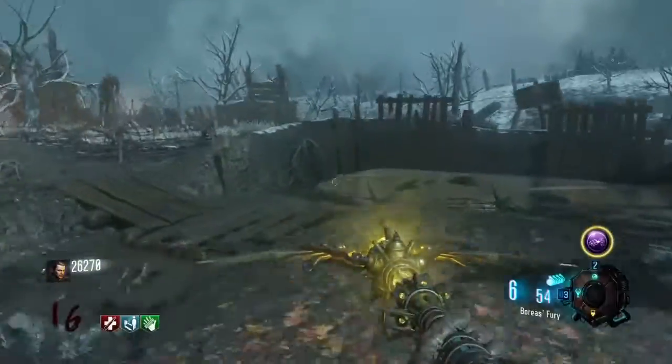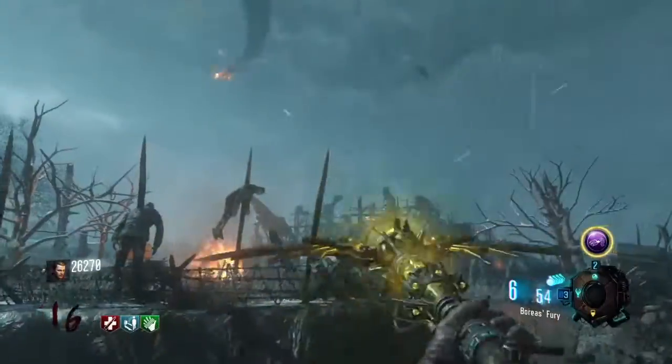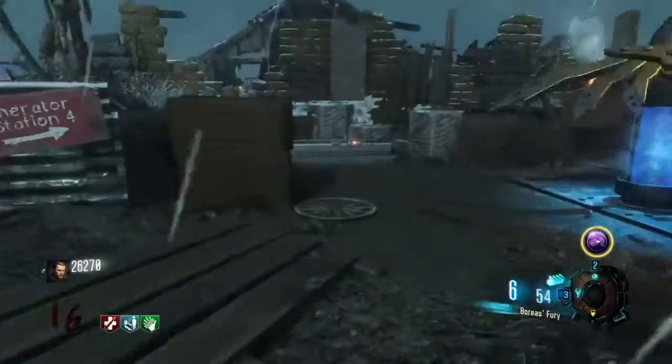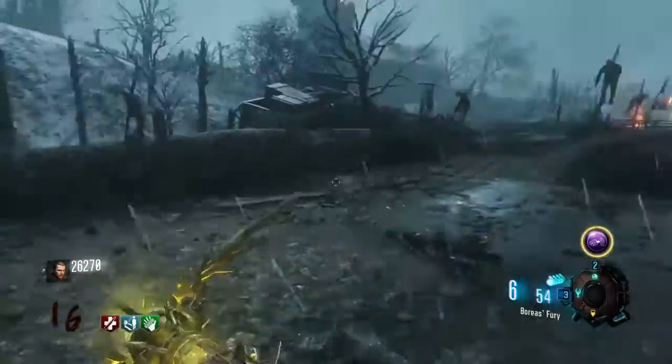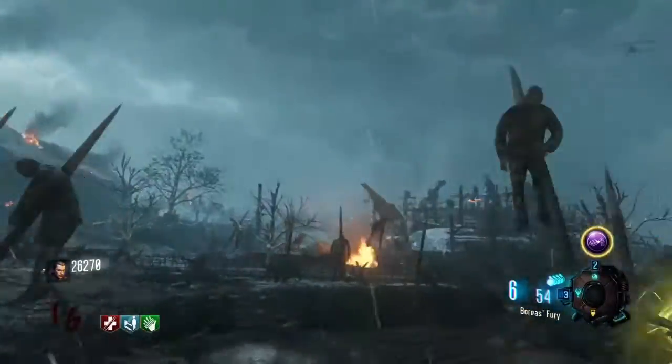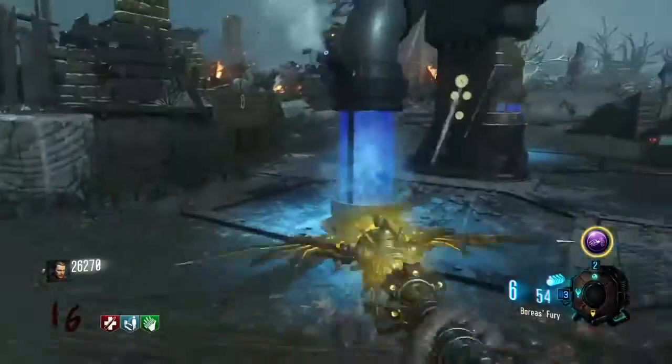I think your best bet — if you want to try and call a good staff first — try to call lightning or fire. If you're ever playing with a group of four, that's the best bet. Ice is obviously one that most people go for because it's, in my opinion, the best.